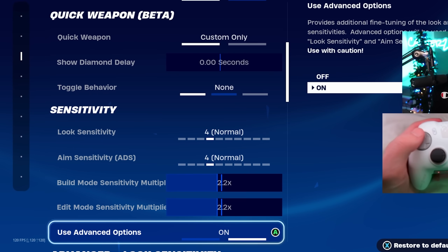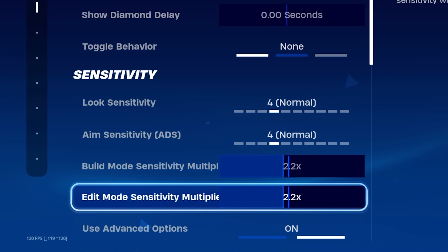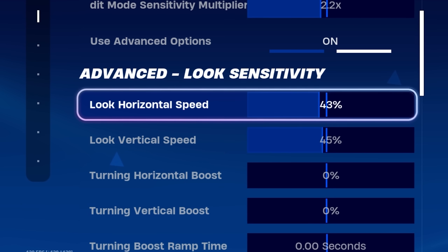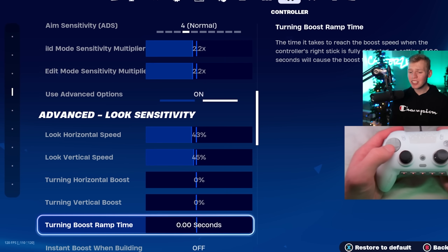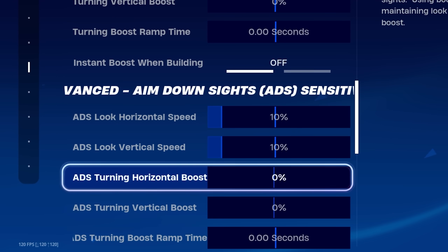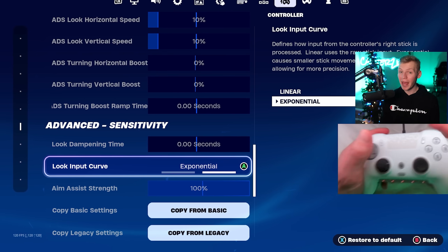For the sensitivity, we do have advanced options turned on. Both his build and edit multipliers are 2.2, and that's multiplying his look sense of 43% on horizontal, just a tad bit higher at 45% on vertical. Foxman doesn't use any boost on his look sense — he actually doesn't use any boost at all. His ADS sense is 10% on both horizontal and vertical, with no boost. Zero second look damage time, and these are actually exponential settings.